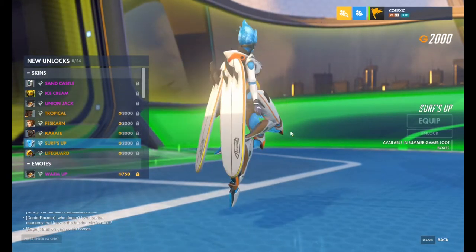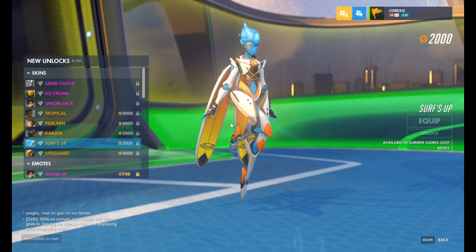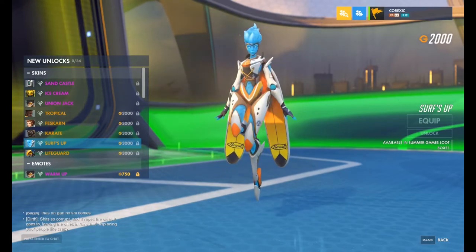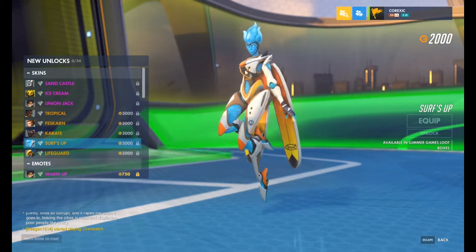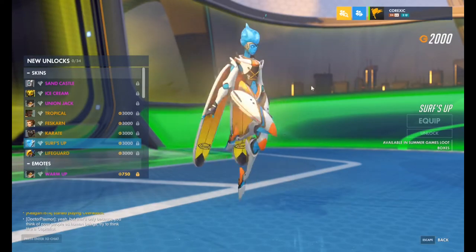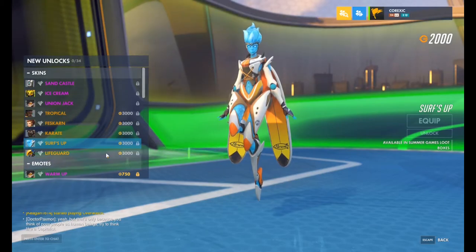Surf's Up — Echo. We saw this one in the little teasers they released yesterday, and I really liked both this one and the Pharah skin. I really like the wings that are surfboards now. I also like the little hair thing they gave her — it looks really cool. All of this is pretty neat. I like this skin, and I don't even play Echo, so maybe if I get it out of a loot box I'll rock it, but I probably won't purchase it.